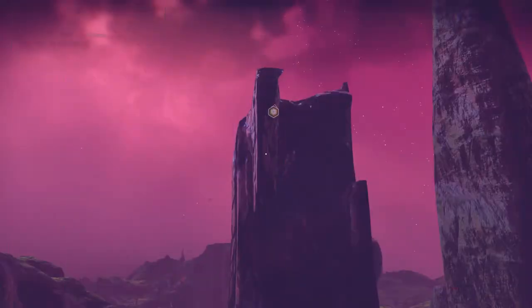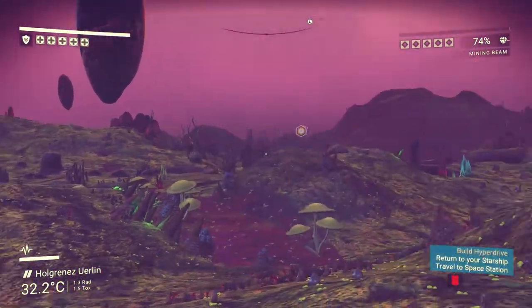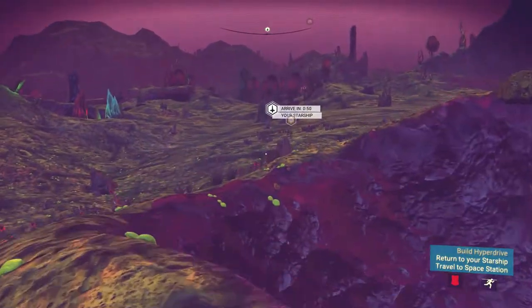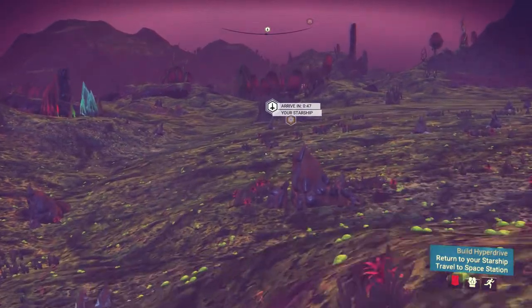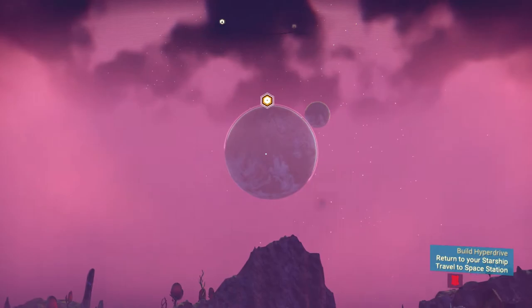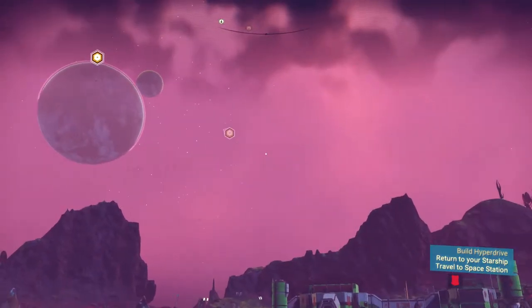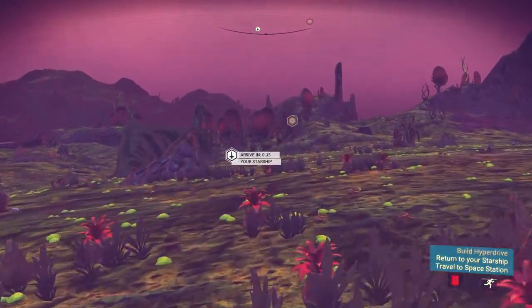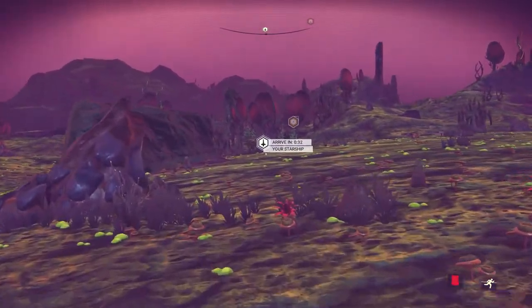We've got loads of that now. Let's go back to our ship, which is over here. Okay, 50 seconds and we'll be back. Then we're going to fly to the space station — wherever that has gone. Oh, it's up there. Let's see if we can purchase the thing to build our hyperdrive.